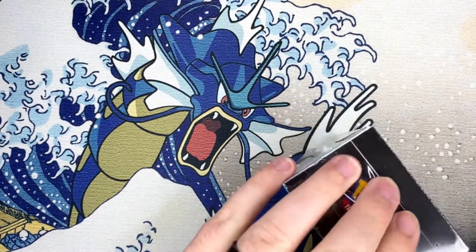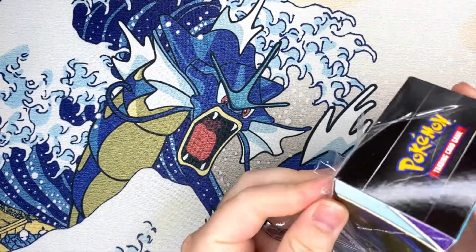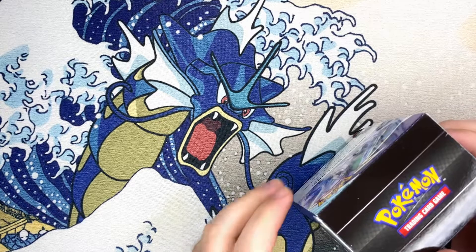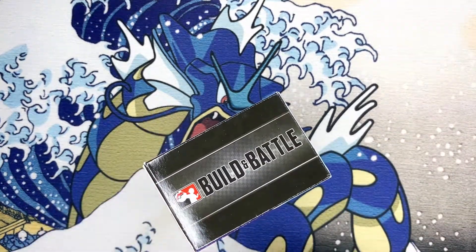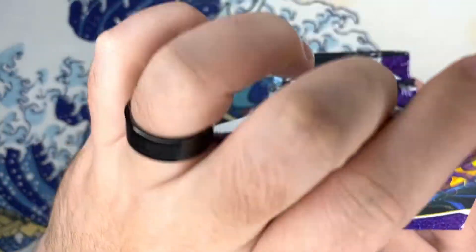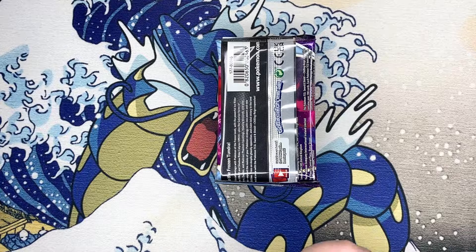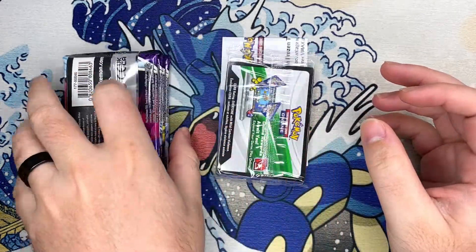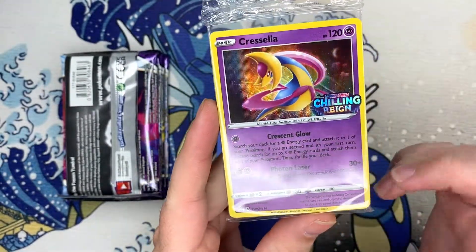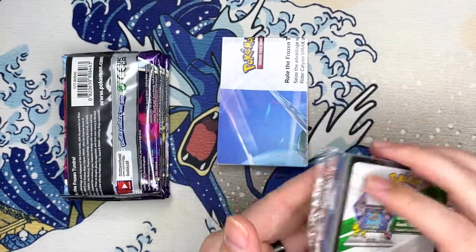Let's just get right into it. Hopefully we can get one alternate art today. Our running luck with these — usually the first set of Building Battles I open, I'm able to pull a full art trainer, usually a hyper rare too. Let's see if we can continue that today as we open up our first box. Our promo is... Chryselya! Nice. I really want the Intelion, but we'll take it.